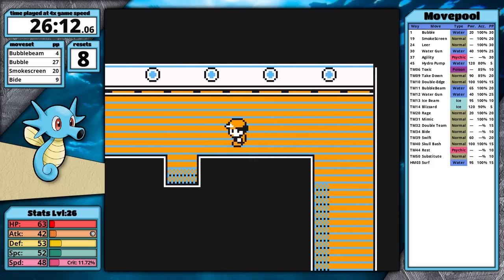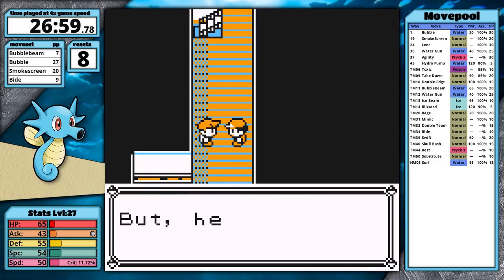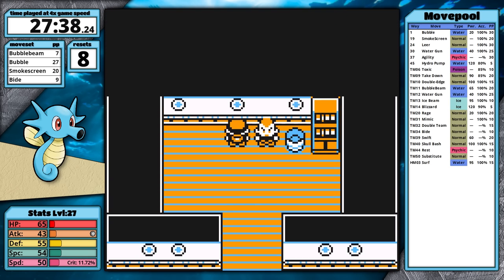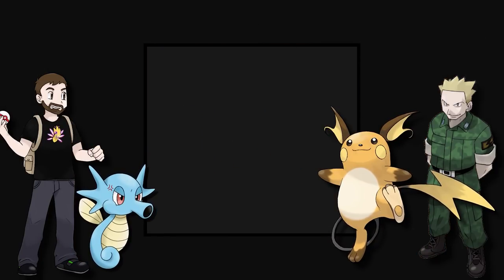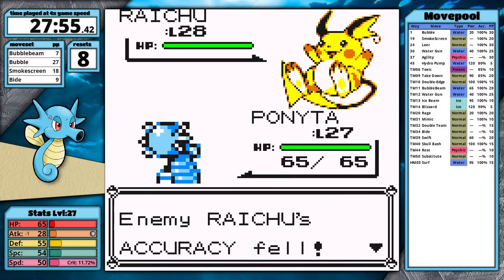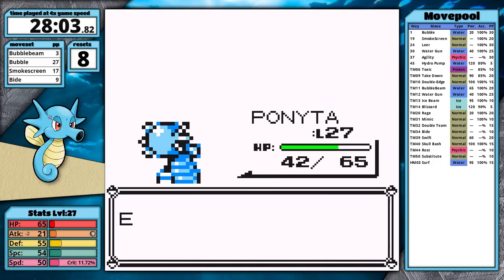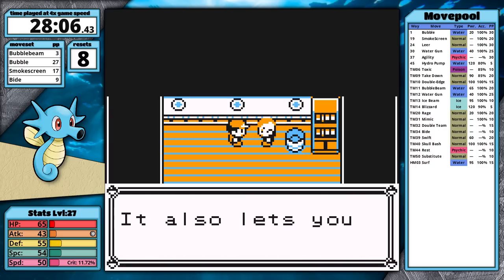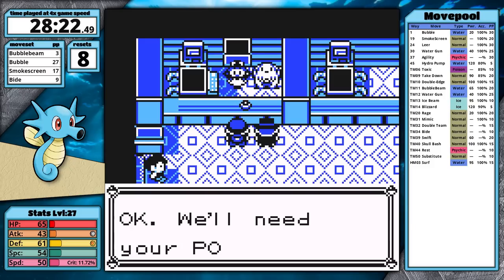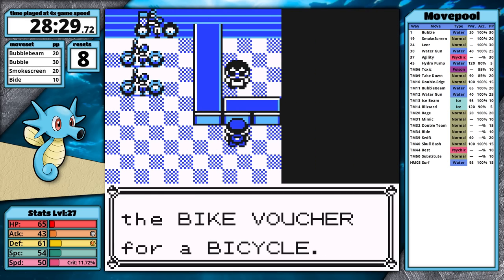Horsea doesn't learn Body Slam, so I skip that room, fight the optional Gentleman for a Rare Candy, and smash through the rival's team. It's time to decide whether to face Surge now or later. He's been performing poorly lately, so I think I can beat him without backtracking. Before that, I should save before the Wrapping Lass because she has a bunch of grass types. After defeating Surge using Smokescreen to make Raichu miss Thunderbolt, with Raichu continuing to miss I knock it out. I can't believe how many of these fights I win just because of his terrible AI — if he had good AI, water types and flying types would just be walled here.